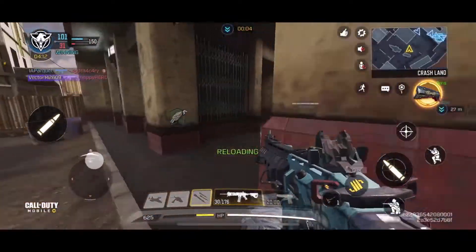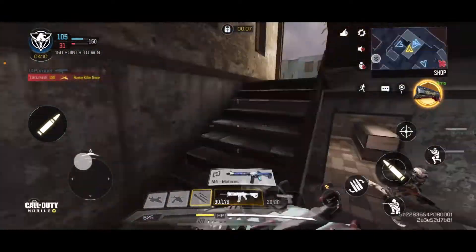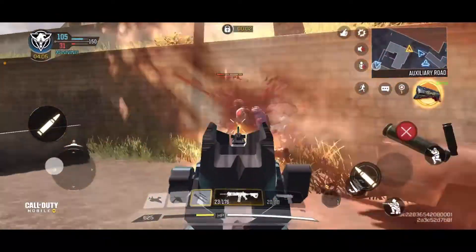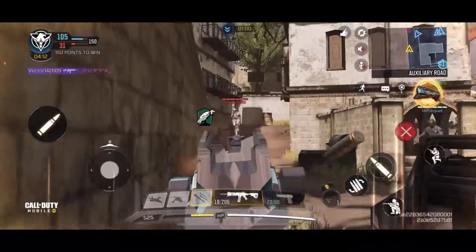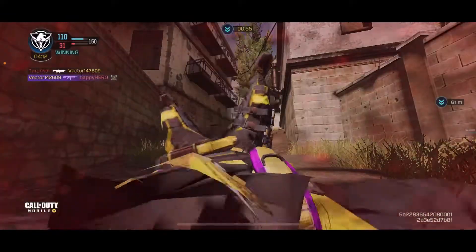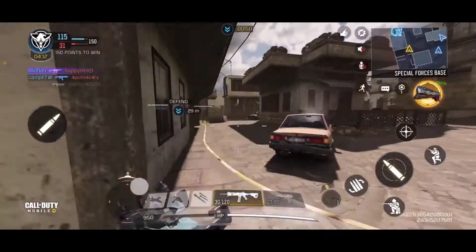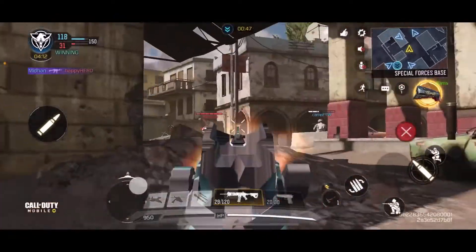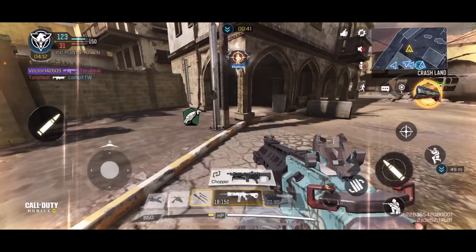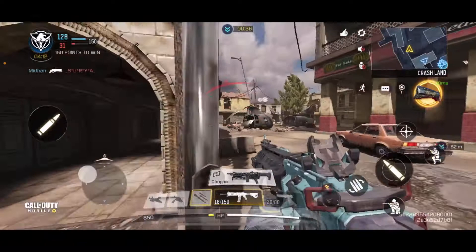You have to take the enemy by surprise if you want to win every single gunfight. I know that's difficult and you will die sometimes, but it's very effective. I took him by surprise. Even if you come in front of someone you should start shooting fast. If you have an extended mag don't worry about the bullets, otherwise just start shooting them.